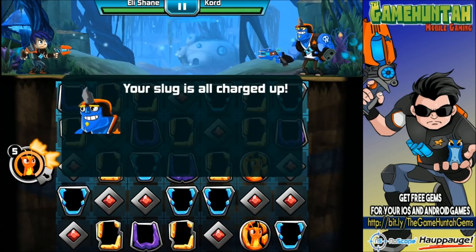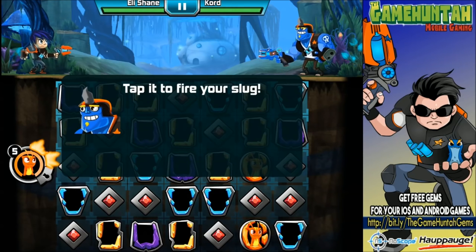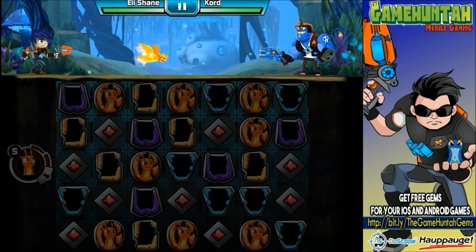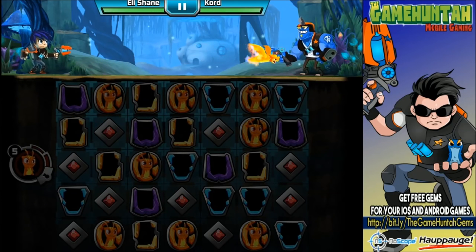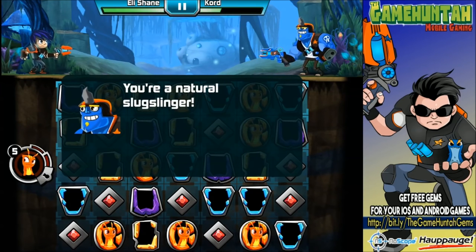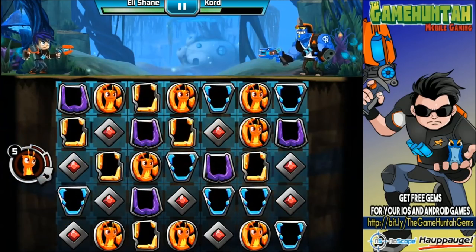Your slug is all charged up - as long as it's glowing, that means he's ready to go. Let's fire Burpee - there you go, I'm sorry Cord! 'Nice shot Eli, that did some damage. You're a natural slug slinger.' We have tons of videos on the channel with Slug It Out number one so I'm pretty sure we're going to do really well in this one.